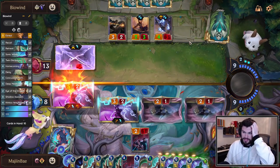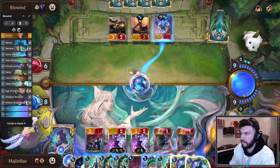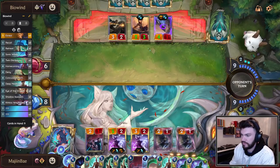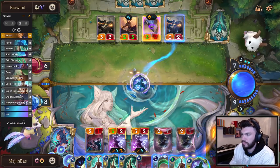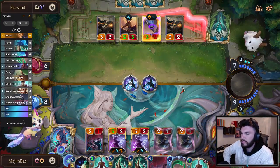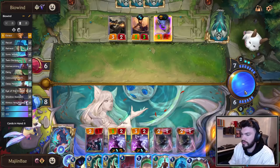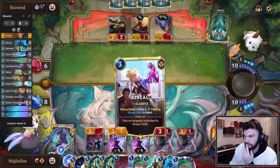We get our three Marks again — just imagine if we had an Ezreal. Opponent's got something. We have a billion cards in our hand. Take out this guy. And then I think I'll Deep Meditation. Deep Med also filters out cards that aren't Ezreal from our deck, making it a lot easier for us to draw one.